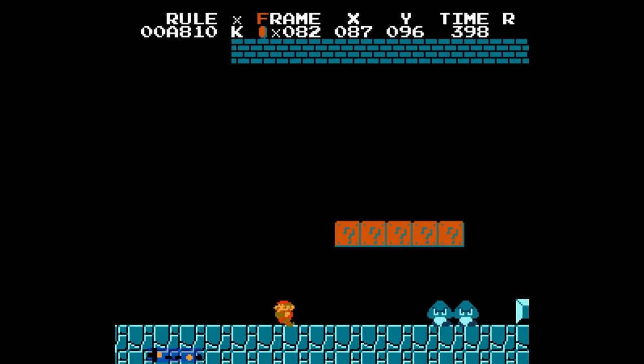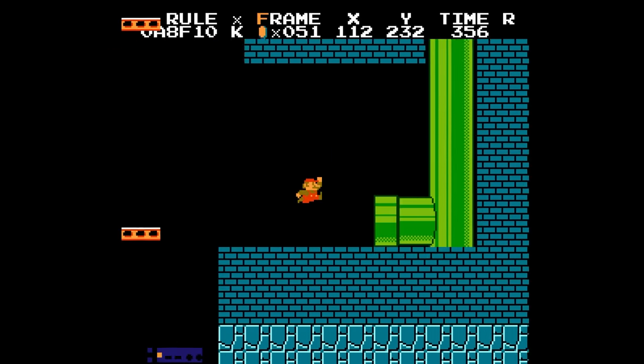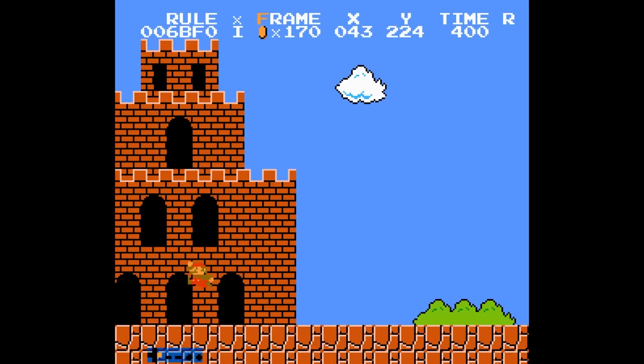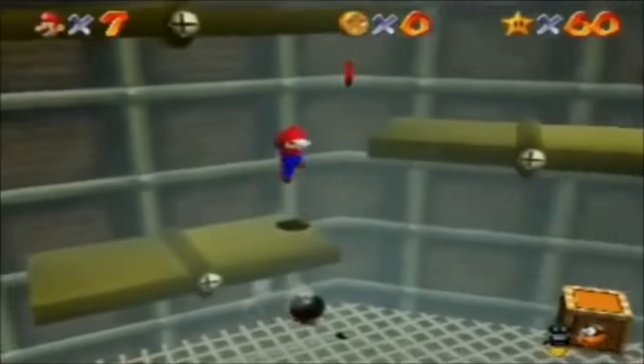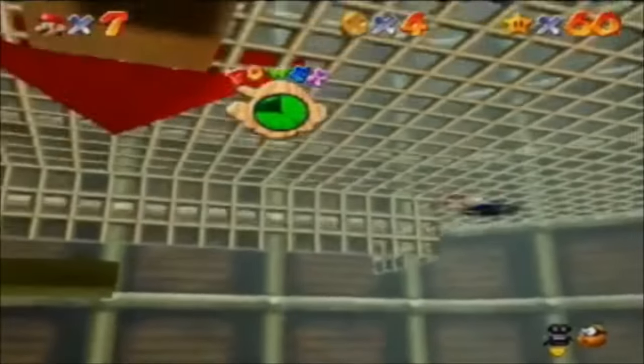Moving on from 1-1, 1-2 doesn't really have anything to talk about. This stage is 13 frames away from the next frame rule, and there aren't any working theories to do it faster. So that brings us to 4-1. There also isn't a ton to talk about on this stage, other than that the biggest unsolved mystery in this game's history happened here. If you're familiar with the infamous TTC upwarp in Mario 64, what I'm about to show you is basically this game's equivalent.